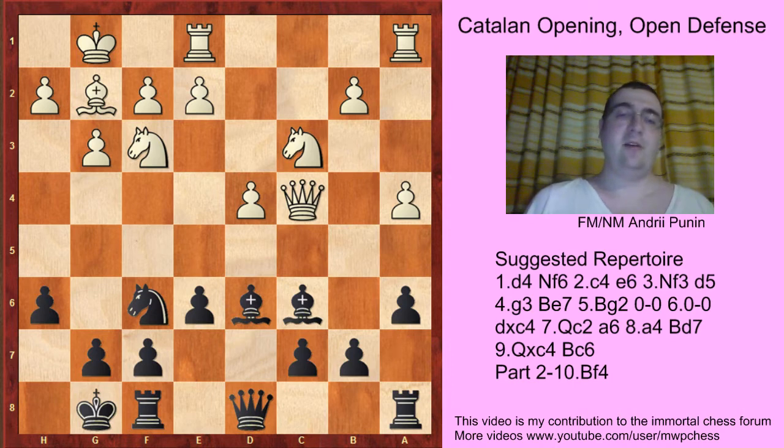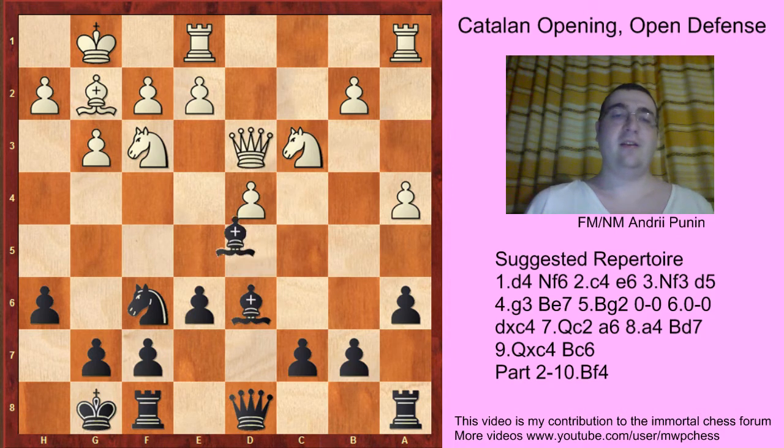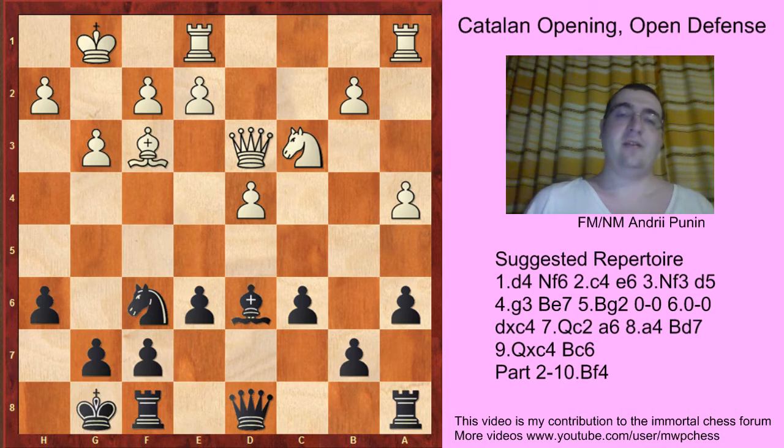Another move is Rfe1, and here black wins the tempo by playing Bd5, Qd3, and here comes Bc3, Bc3, and c6, with the idea of playing a5. White cannot play a5 due to Bb4. So the position is equal.